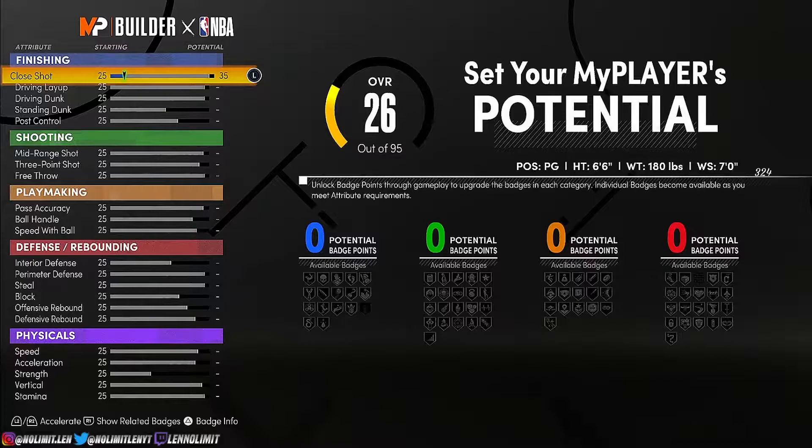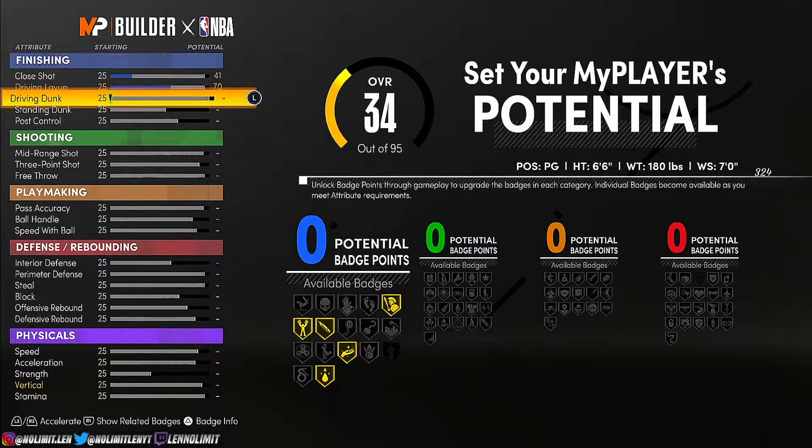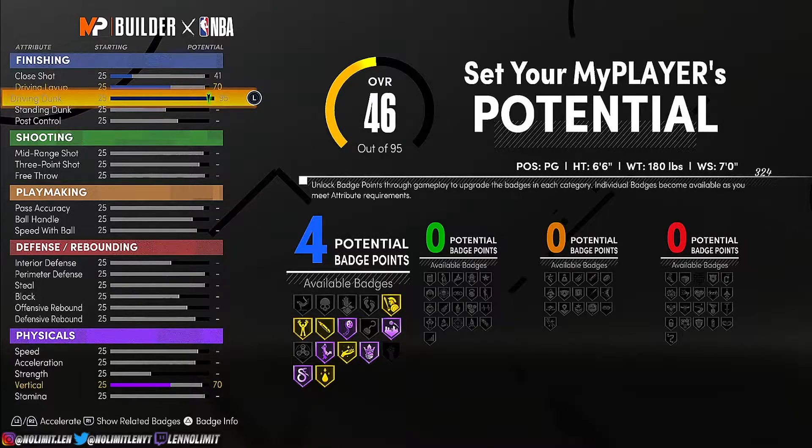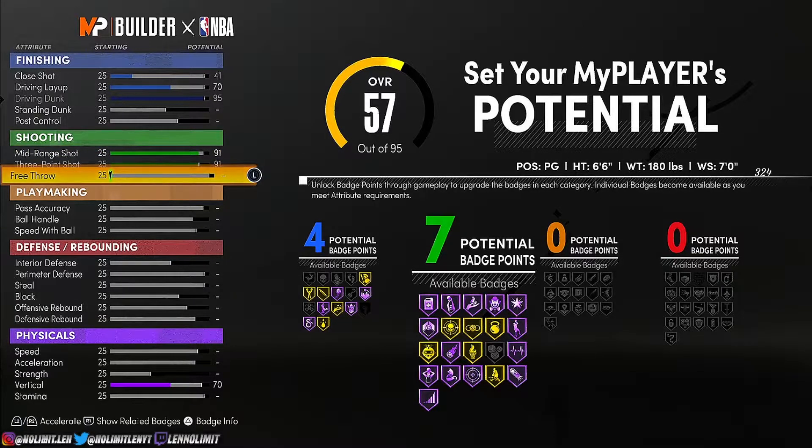Closed shot, 41. Driving layup, 70. Driving dunk, 95. Look at this — you can dunk on people, you can get contact dunks. Mid-range, 91. Three-pointer, 91. And then free throw, 73.